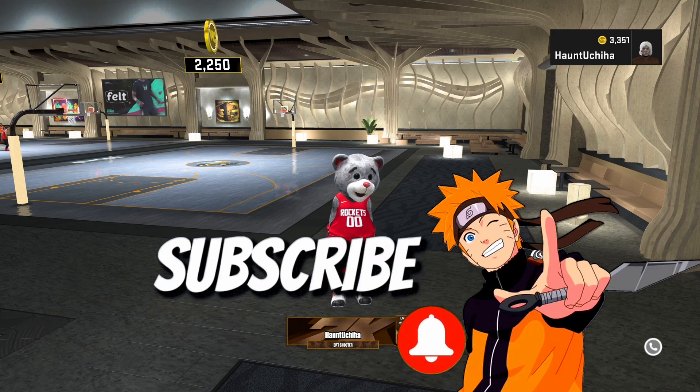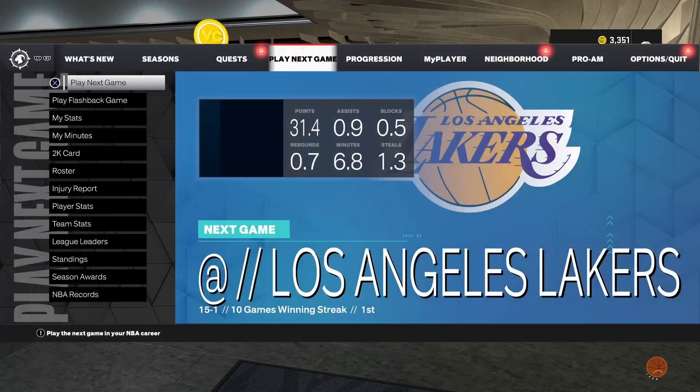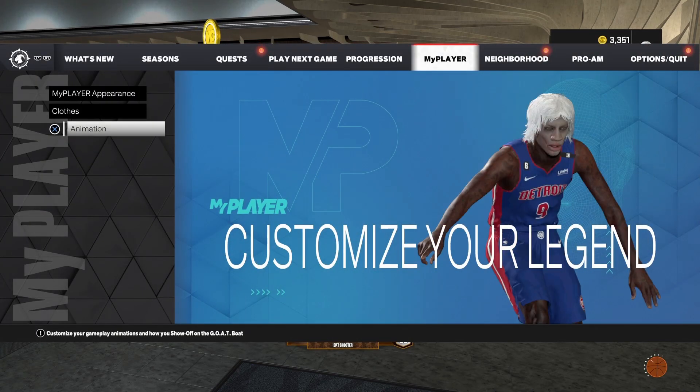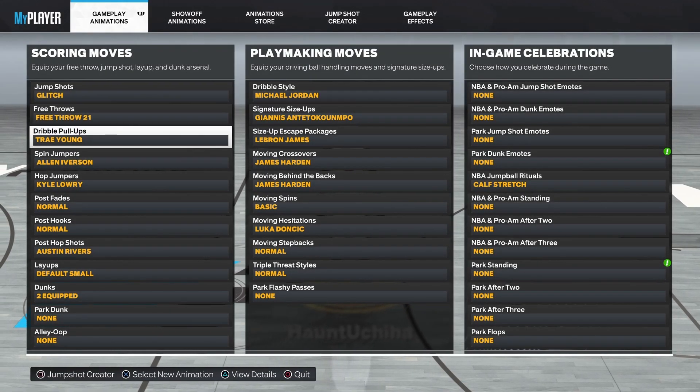Today we're going to be going over everything to fully glitch your builds. There used to be a glitch where you could do replica builds on any build — so like the ankle taker build, you'd be able to put that replica name on any build even if it wasn't a replica. That's patched now. The only three glitches that still work are the animation glitch, the jump shot glitch, and the takeover glitch — all three we're going over today.